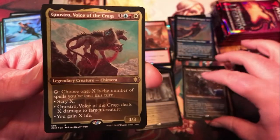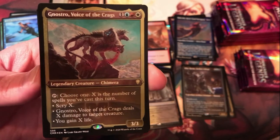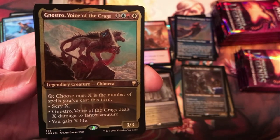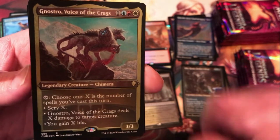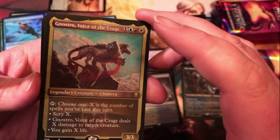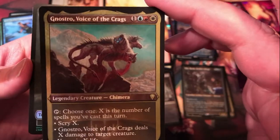And Nostro, Voice of the Crags — not familiar with this one. It's a 3/3 Chimera for 4, blue-red-white. Tap, choose one: X is the number of spells you cast this turn — scry X, deal X damage to a target creature, or you gain X life. I don't know if they've done a choose-one on a creature activated ability before — neat concept.